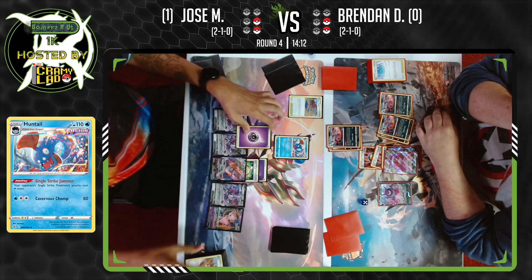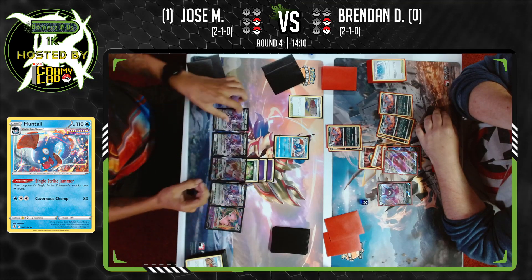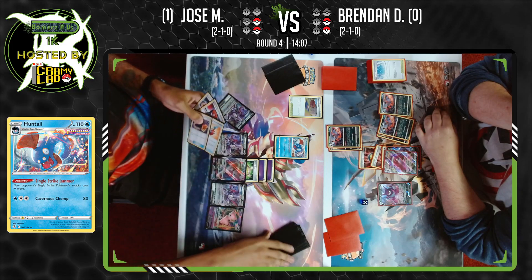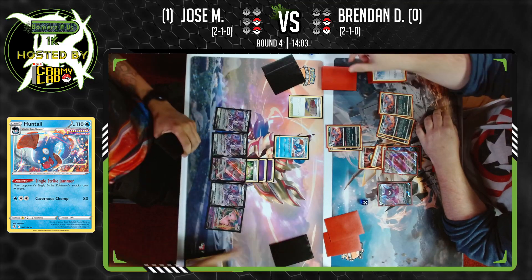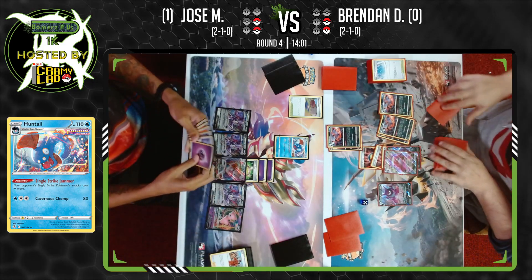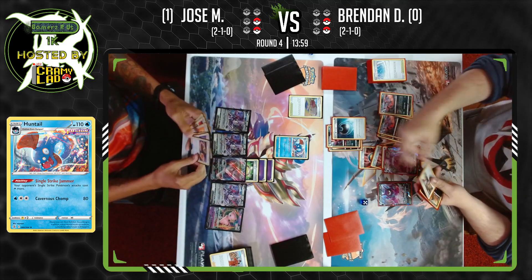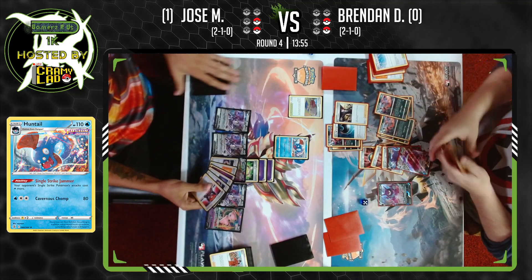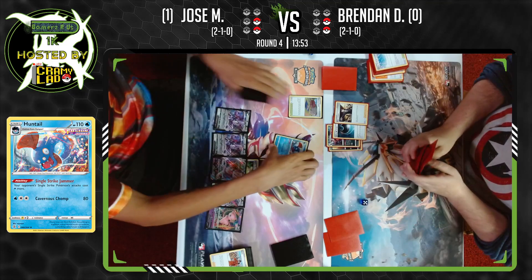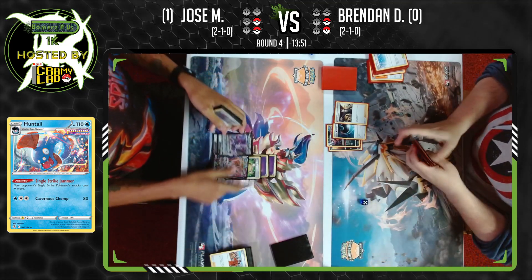Training Court, put that energy down, Fusion Strike System back up to six cards, and just a pass. Does Brendan have it? Darkness and Boss's Orders — he finds the win! Brendan closing out Game 2, taking this up to Game 3.